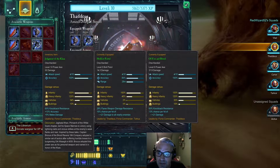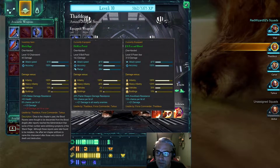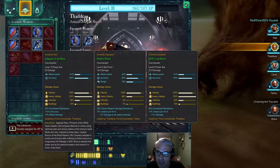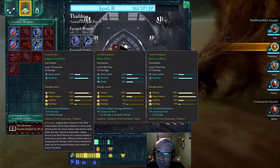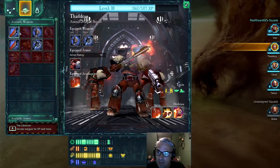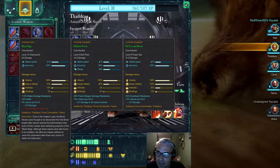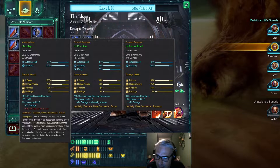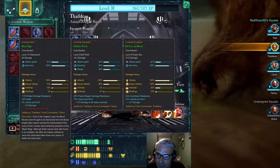Which one's better — this Black Rage? 175, 10.5. Or this Judgment of the Khan? Plus 10% accuracy, 65% knockback resistance, 9%... plus damage per hit to user — ooh, that's interesting. Once in the chapter's past, the Blood Ravens were thought to be descended from the Blood Angels, after reports reached the Administratum that some of their number were exhibiting symptoms of the Black Rage. Although these reports were later found to be mistaken, the affair led chapter artificers to name this chainsword after those very visions of death and destruction.